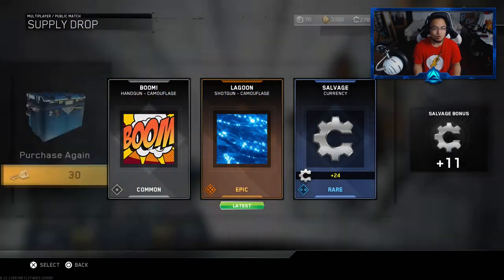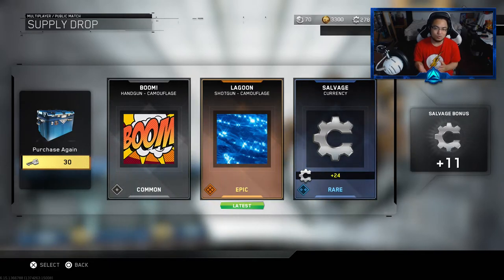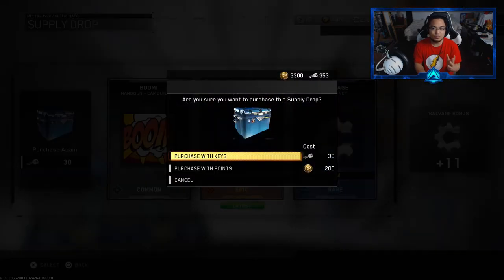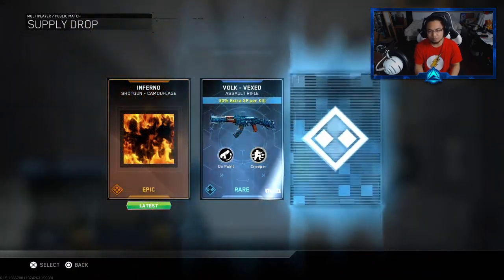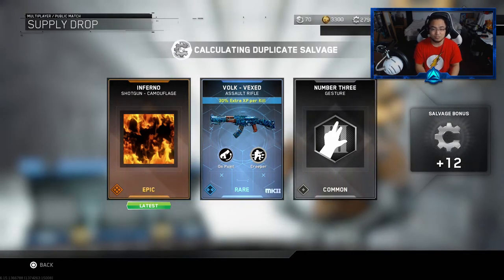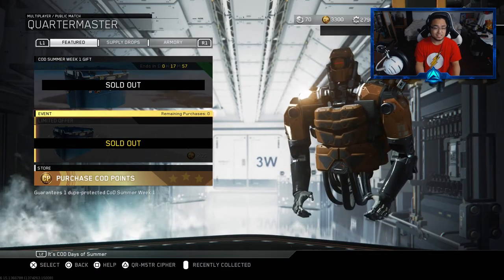How cool would it be if somehow you got three Lagoon Camos in one opening? I don't think that's possible, but that'd be pretty dope. Let's continue opening up here — I lost count of how many we have left. Inferno. We got the Volk Vexed, which is a pretty solid weapon — it's a Mark II as well, so it's a good thing I don't have it. And I guess that's it. So it seems like the Raw — I'm gonna call it the Raw Equinox for now — the nuclear variant for that is not out this week. We might be seeing it next week.